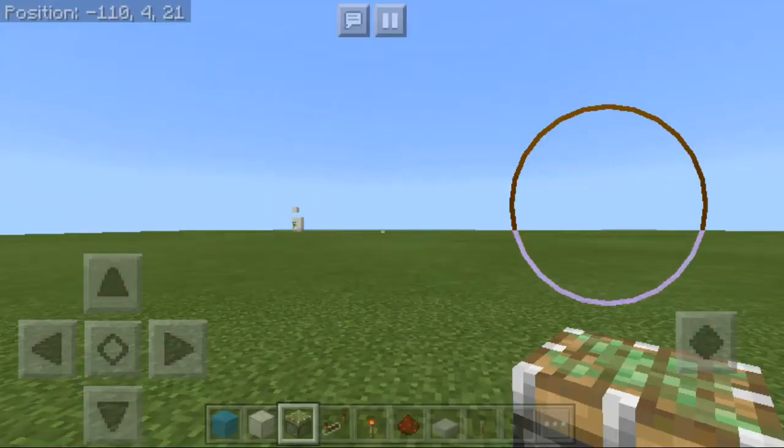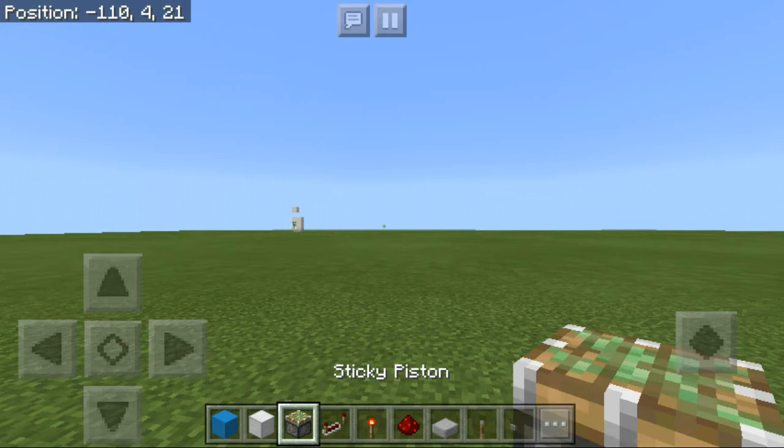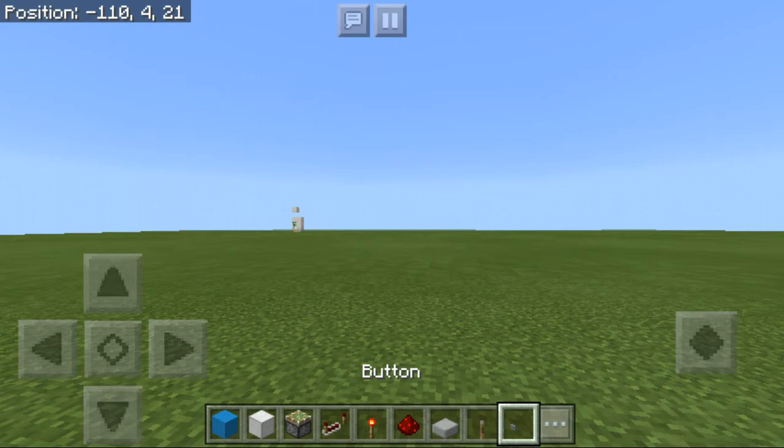The blocks we're going to need are: a block of choice, sticky pistons, redstone repeaters, redstone torches, redstone, slabs, levers, and a couple of buttons.